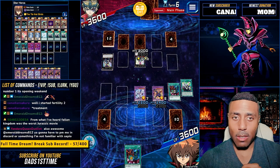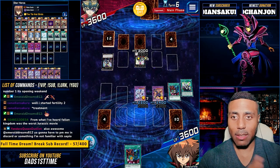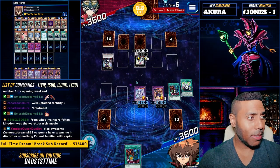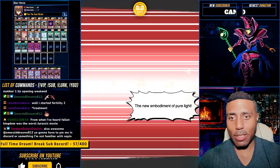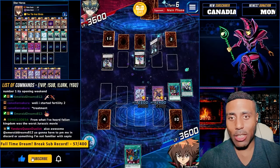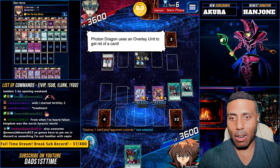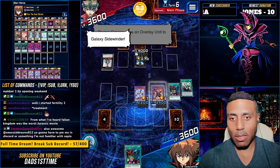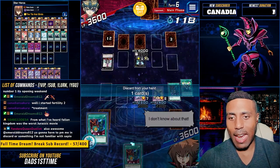I draw. Two back row cards. They must be Galaxy Photon Dragon cards. The radiance of the solar system dies. Oh my gosh. Another one. This man has used his entire extra deck practically. He uses an overlay. Are you going to destroy a card? Galaxy Cypher. Negated.